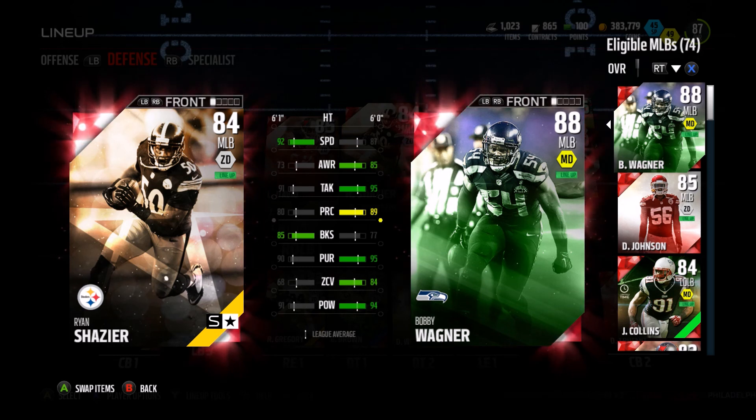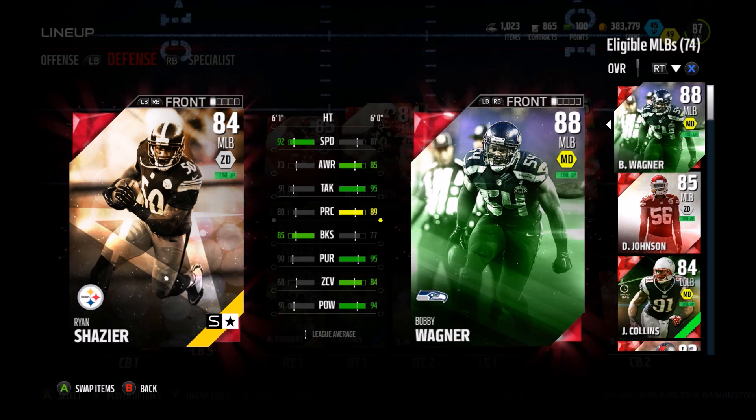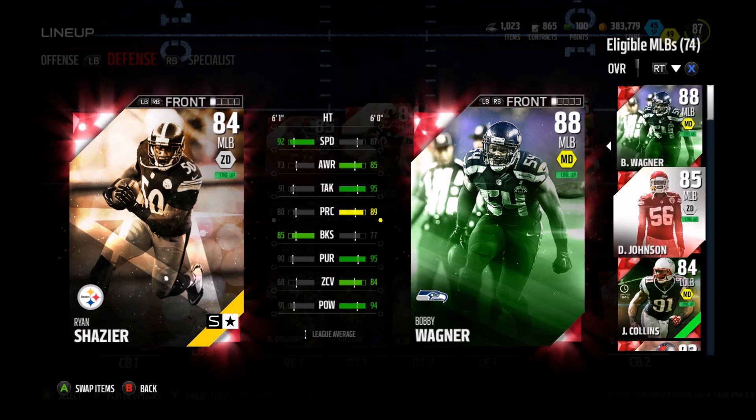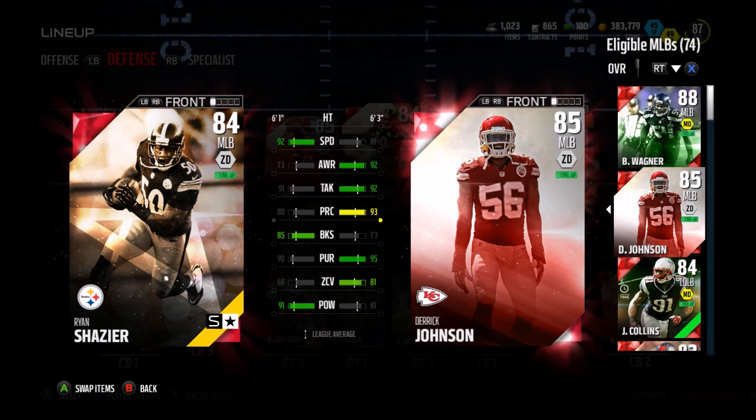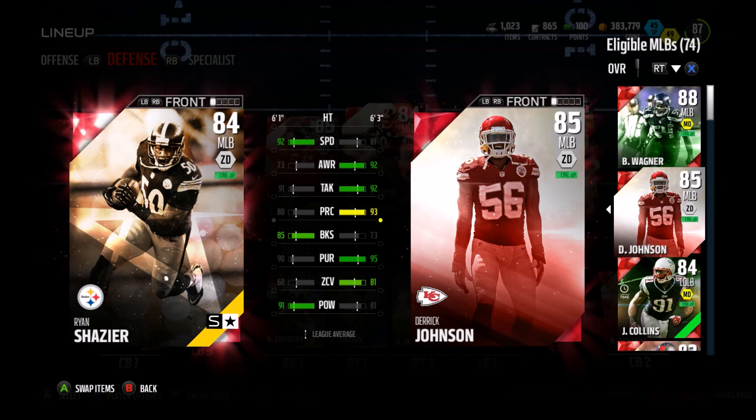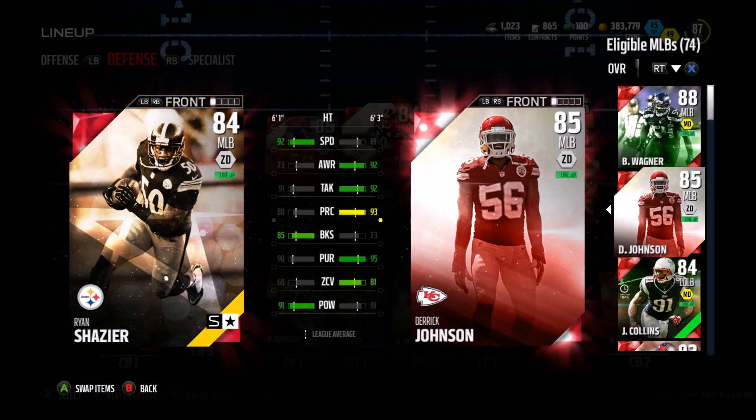I also got this rising star Ryan Shea, got him at the end of the playoffs last season because he's got 92 speed. You're going to see me usering with this beast a lot alongside Bobby Wagner, who's got 87 speed. Derek Johnson is actually going to be our number three linebacker — he goes for like 10K so there's really no point in selling him. So we're building up the linebacking core as well.